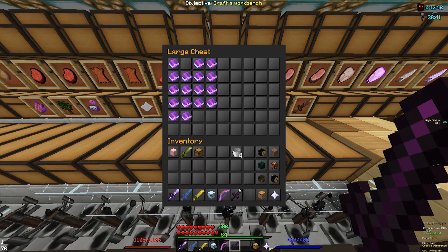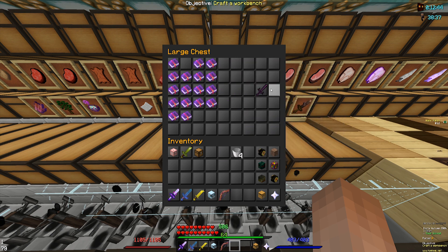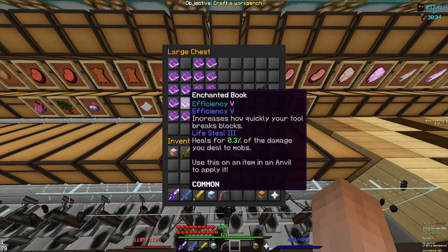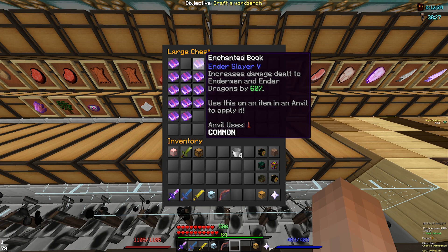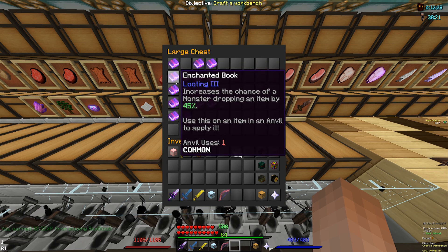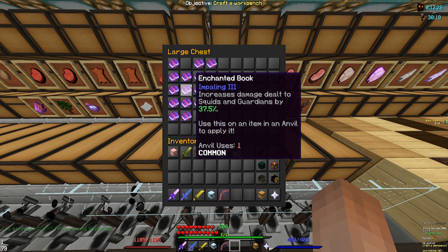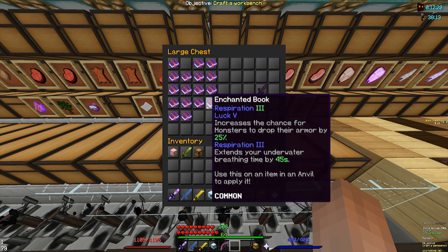The same way you enchant all weapons is literally the same as long as it's a sword, so if you want to do this with an aspect of the dragon you can follow this guide as well. What I did is I combined all my books together, which is why it says anvil uses one. I combined end slayer four together, combined cubism four together to make five — that's why all these say anvil use one on them, because I crafted them and then combined them together.